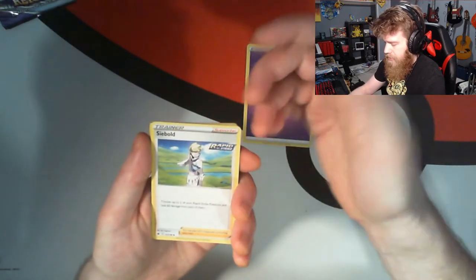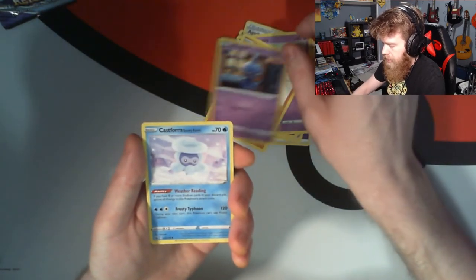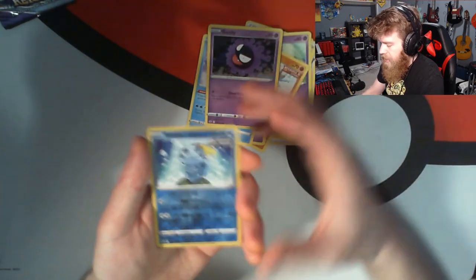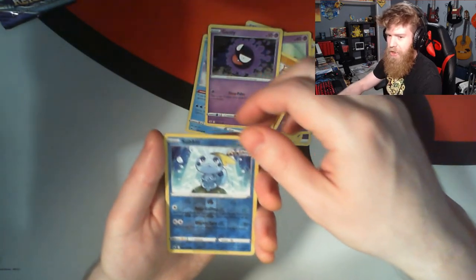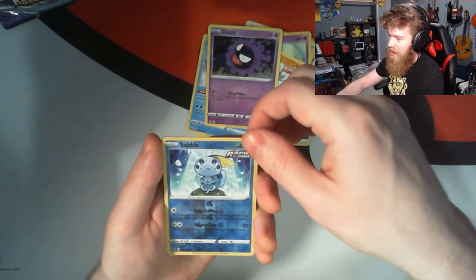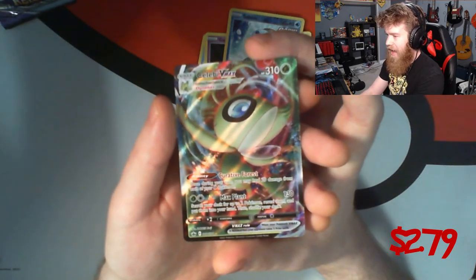We got Raihan, Kirlia, Agatha, Hatenna, Rockruff, Shuppet, Castform Snowy Form, Gastly, Sobble as our reverse holo — that's a nice cute little reverse holo. I like that one. And our rare — oh, I think it's a good one. Oh guys, I think it's a good one. Three two one let's pull it up.